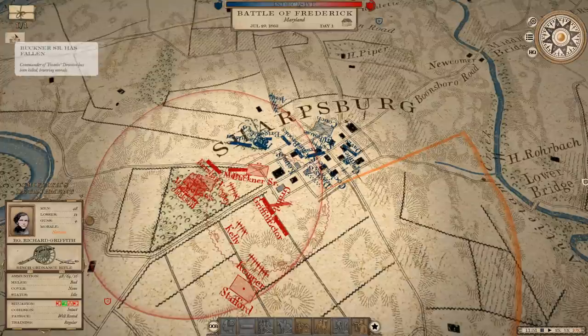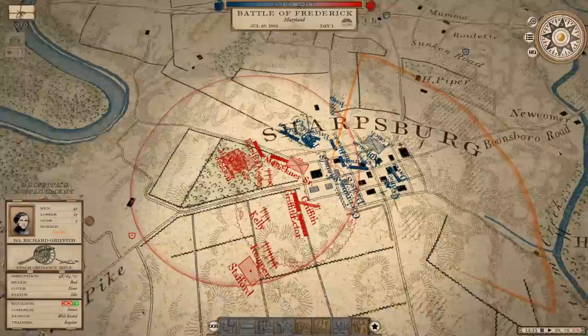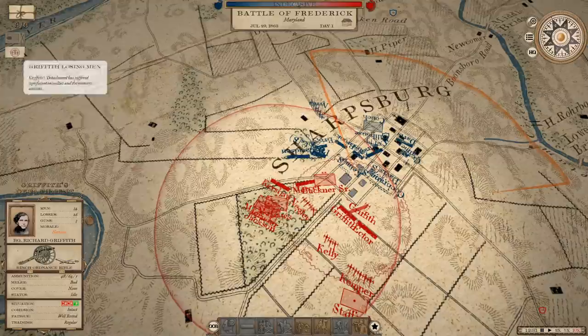Now we've inflicted three to one casualties. Simon Bolivar Buckner has been killed in action. A couple of things to say about this: Simon Buckner was a good friend of Ulysses S. Grant before the war — they were on very friendly terms both before and after. Buckner later became the governor of Kentucky. In fact, Simon Buckner was governor during the whole Hatfield and McCoy feud, which almost erupted into a war between West Virginia and Kentucky. Interesting thing: Buckner Sr. dying in our timeline — he had a son, Simon Bolivar Buckner Jr., who was the highest-ranking American killed in World War II.